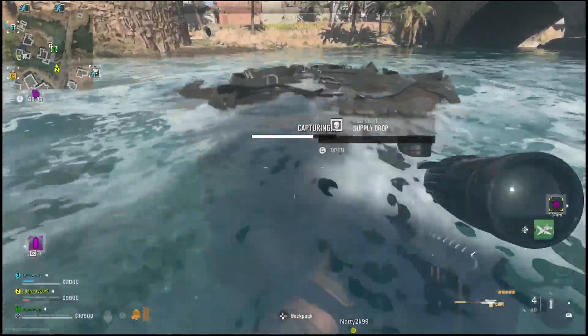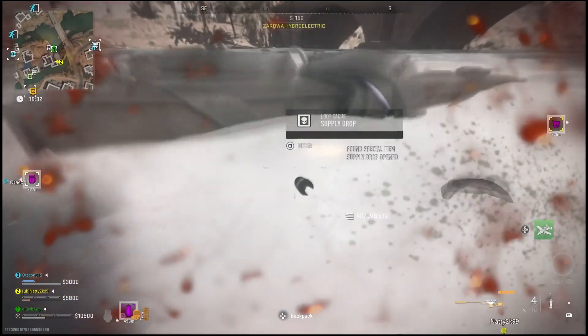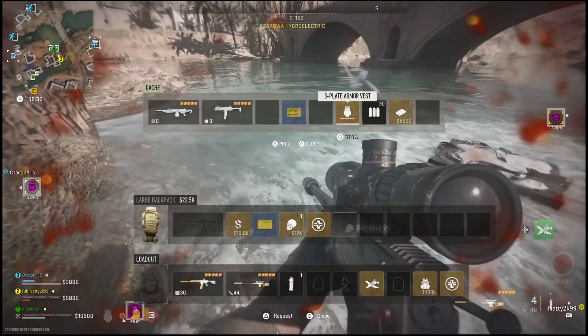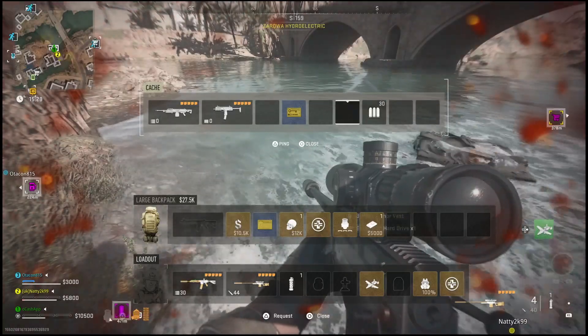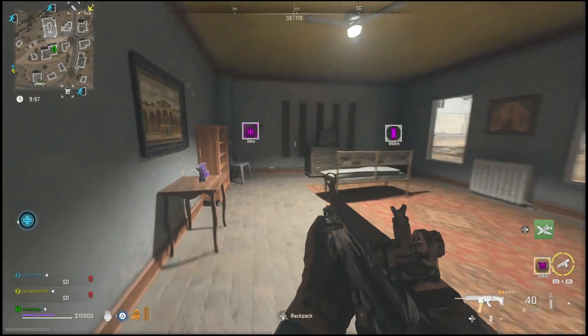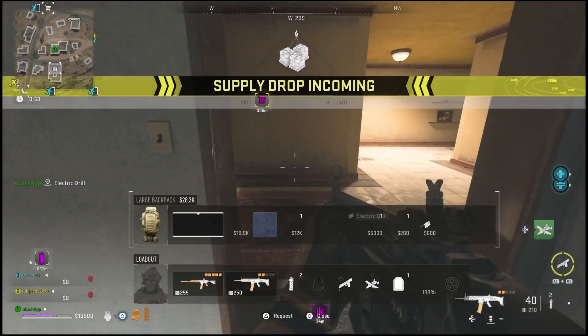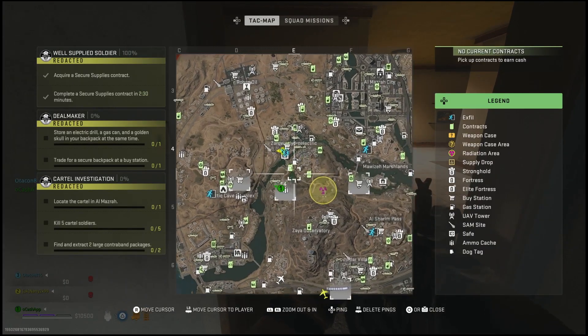What is going on everyone, Guiding Light here back with another quick DMZ guide. In this one I'll show you guys how you can trade for a secure backpack at any buy station. In order to get started you will need a few items, and you can do this whether the challenge is activated or not. Anytime you need a secure backpack, if you can get your hands on a golden skull, an electric drill, and a gas can, you will be able